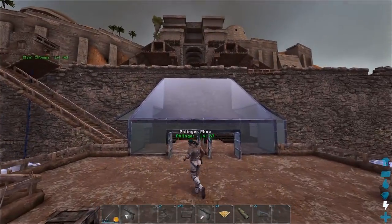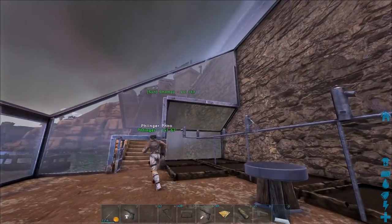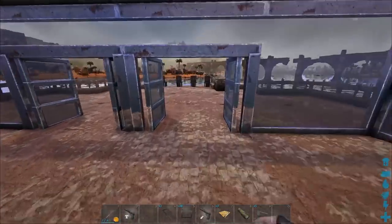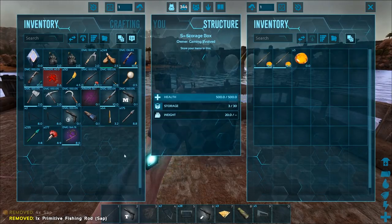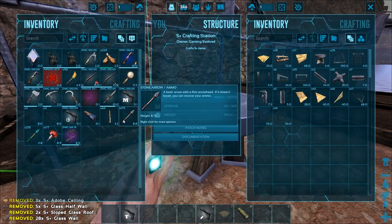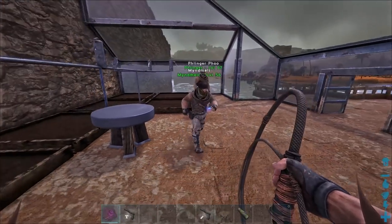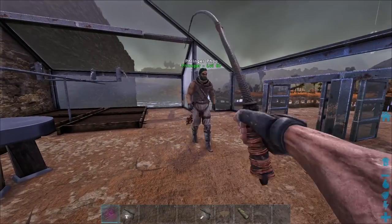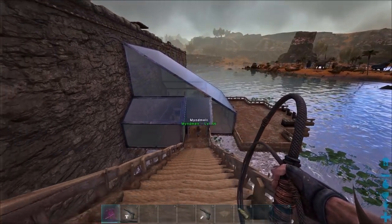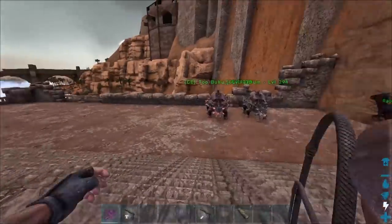Never mind. Okay, we got a lot more to do in here anyway. We basically just built the layout — that's all. We need dung beetles now. Ready to go get dung beetles? We're trying to spawn at the base. Why do I keep spawning up top at the parasaurs? We should call this the Sandy Temple Outpost.